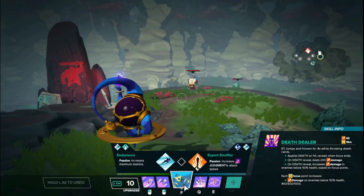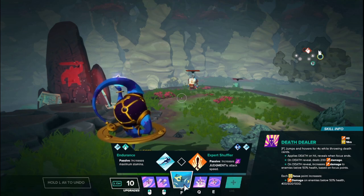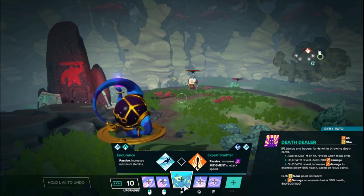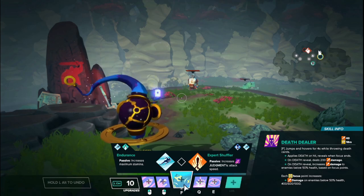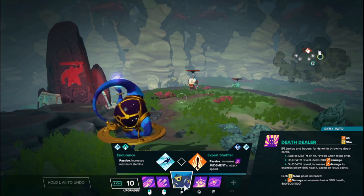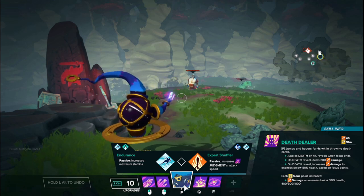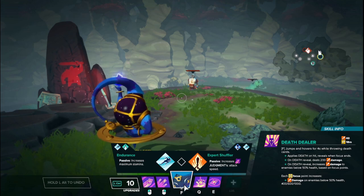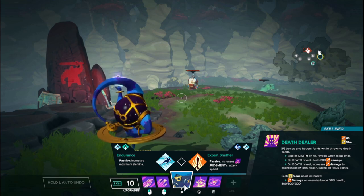Last but not least, Oru's focus is called Death Dealer. It jumps and hovers for up to four seconds in the air while throwing death cards rapidly. Each death card deals a small amount of damage on impact and applies death, which will be revealed when the focus ends. On death reveal it deals 200 damage, and if they are below 50% health, it will deal increased damage based on your focus points. The rank 1 damage does an additional 400, rank 2 does an additional 600, and rank 3 does an additional 1,000 damage. To clarify: it's not 200 damage plus an extra 400 if below 50% health — it changes the damage from 200 to that higher interval. It's not additive; it changes from the base 200 to whatever the higher number is based on the rank of the focus.